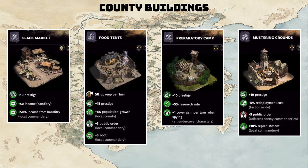Starting with the Black Market, this is going to be your income option. By building this, you gain 10 prestige, 50 banditry income — which is a special source of income for the Bandits as we covered in our county video — and you get a 50% boost to banditry income in the local commandery.